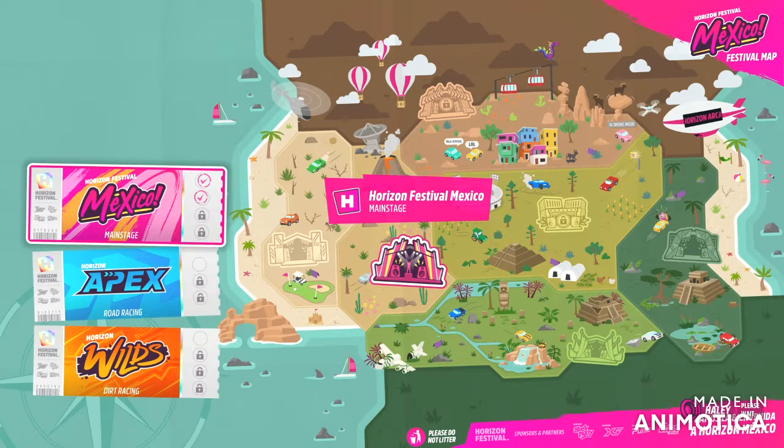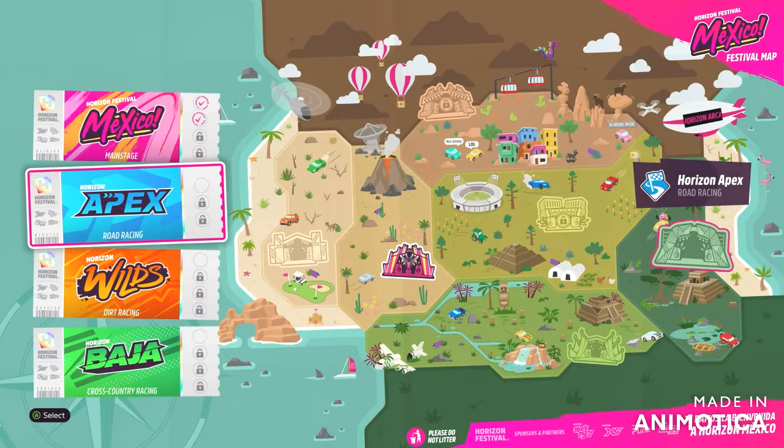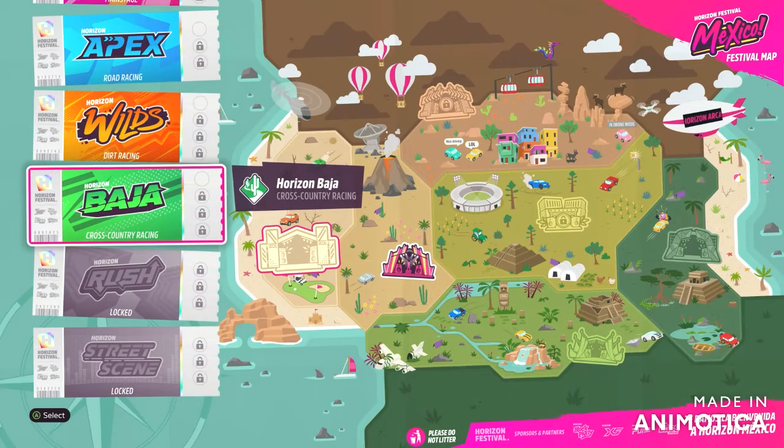I love this car. The Supra is cool. We are ready for the next stage of the Horizon Adventure. Ramiro has marked out potential outposts to expand to and new event types to unlock — the choice is yours. Where should we go first? We have Horizon Apex over there near that beach. There's Baja. I'm gonna go to Baja.